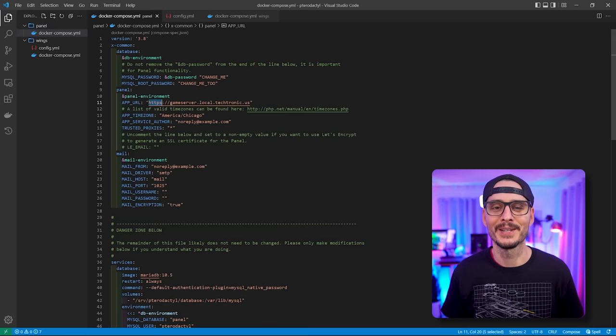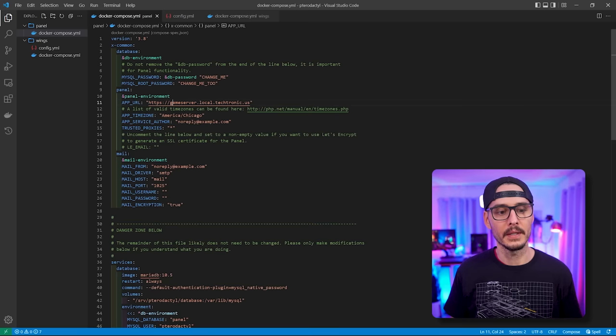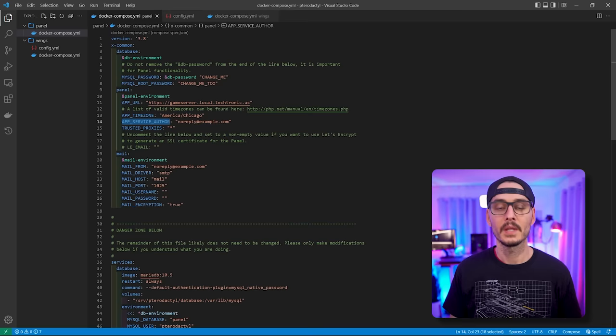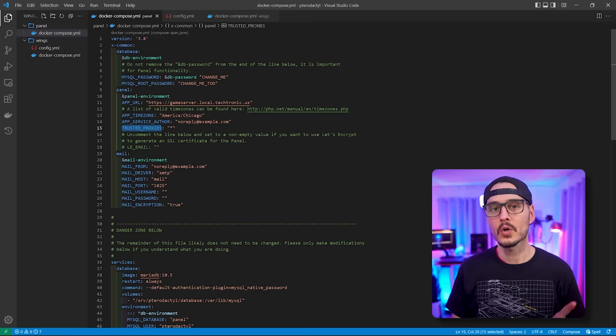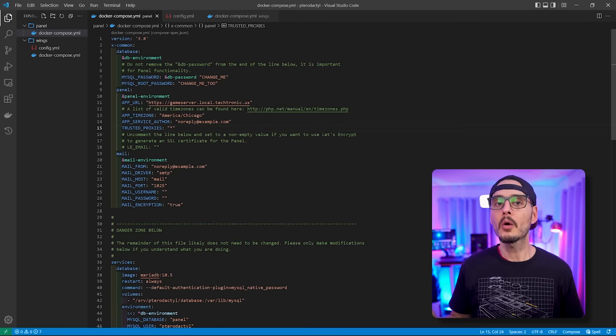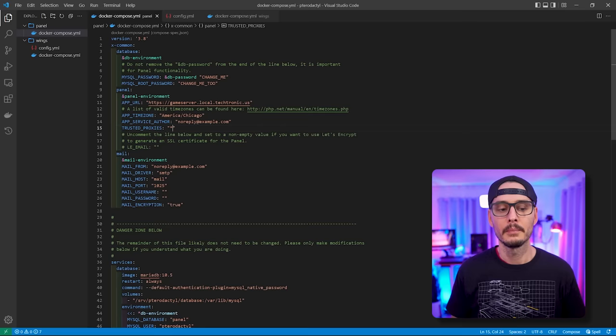This is only hosted internally — you can see it's gameserver.local.tektronic.us. Make sure you set the time zone. You can set UTC or a location-based time zone. Then set an email for the app service. What's really important is the trusted proxy setting — this took me a while to figure out. If you're putting this behind a reverse proxy, set the trusted proxy to the IP address of your reverse proxy. If you're having trouble, you can use a wildcard star, but I highly recommend replacing it with the actual IP address of your reverse proxy.